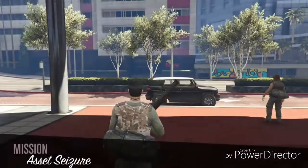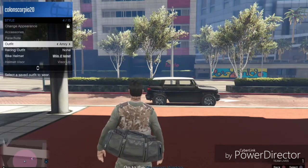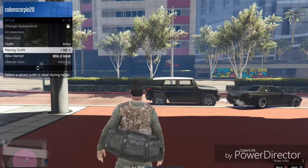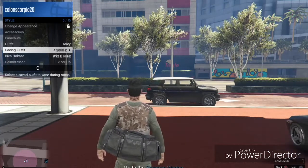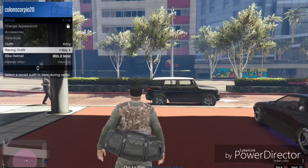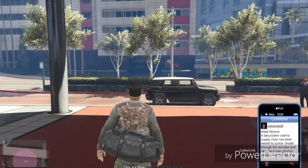Once you get outside, you want to pull up the interaction menu, go to Style, go to Racing Outfits, and you just want to keep clicking for about 20 to 30 seconds. Then you want to close out your interaction menu, pull up your phone, and quit the job.